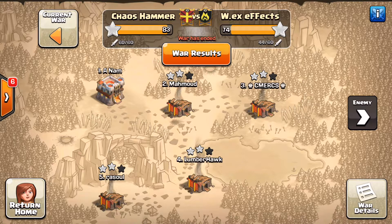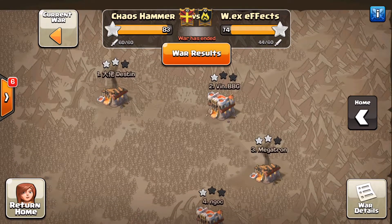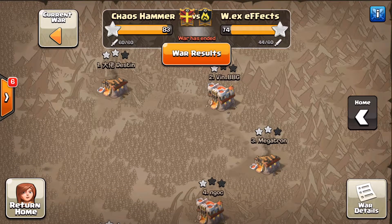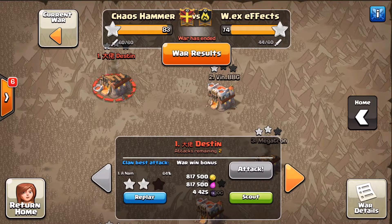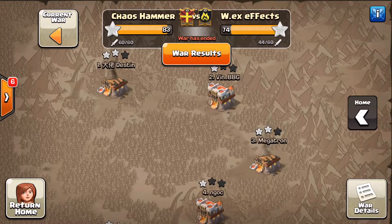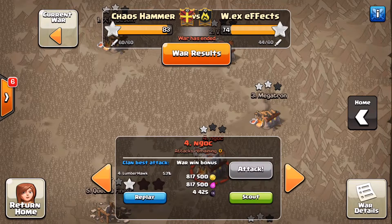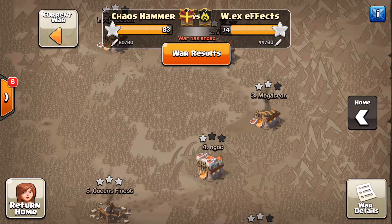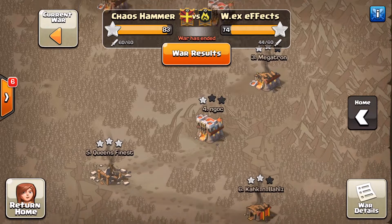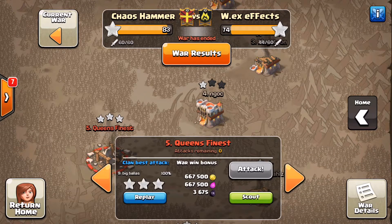Let's head into the attacks that I thought were cool. First, I'll say that our number one, Ena, was able to get two stars on number one and number three. He was our only Town Hall 11, and then we had Razul and Lumberhawk getting one star each on the remaining Town Hall 11s.